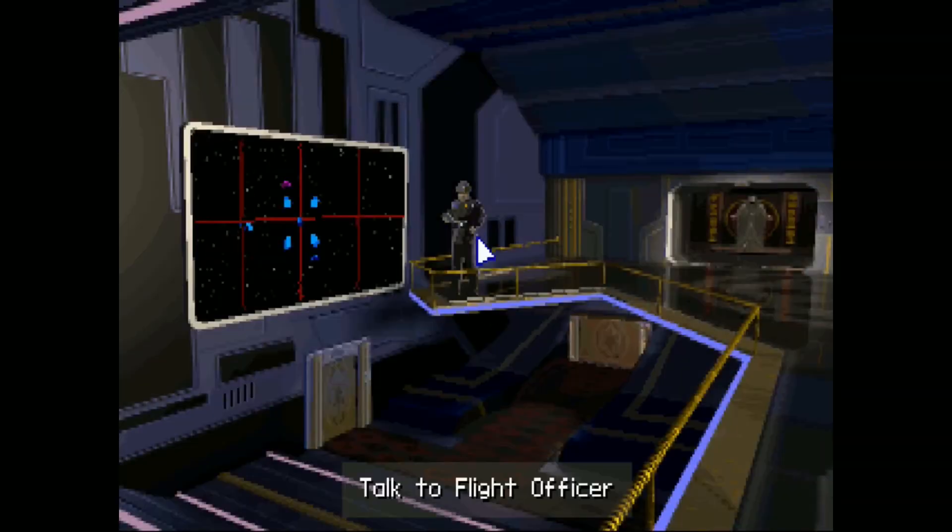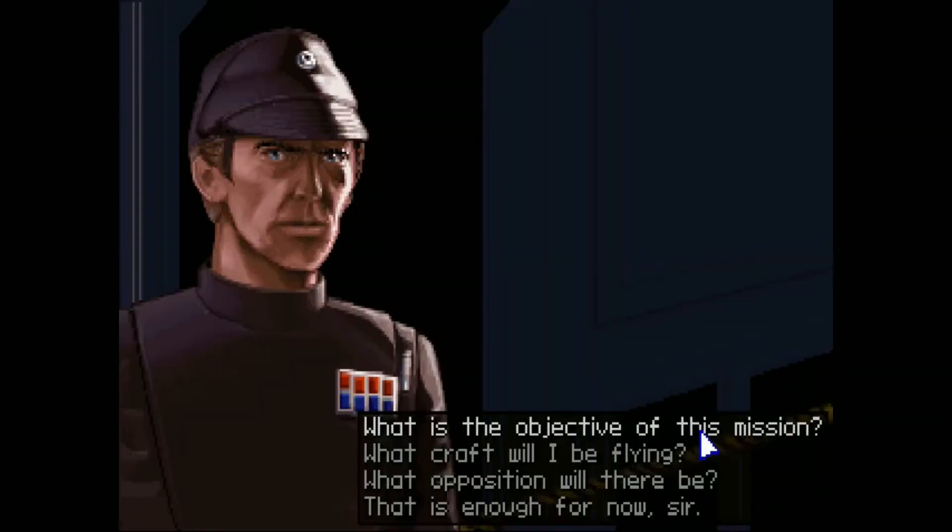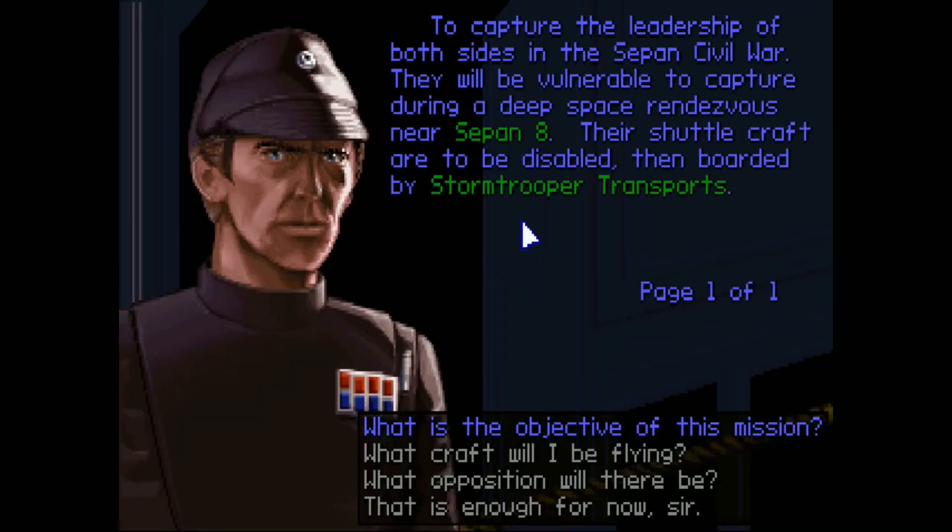They didn't really tell us what we're supposed to do, but I guess we're just flying cover. What is the objective of the mission? To capture the leaders of both sides in the Sepin Civil War. They will be vulnerable to capture during a deep space rendezvous near Sepin 8. Their shuttlecraft are to be disabled, then boarded by Stormtrooper transports. So since we're flying gunboats, we're going to actually have to disable the shuttles.